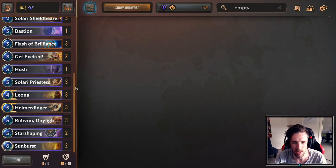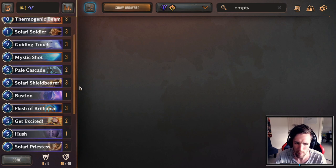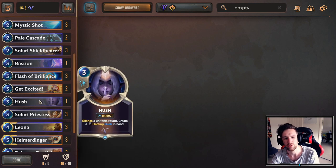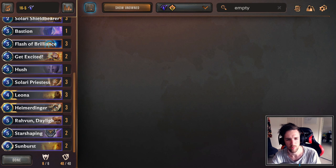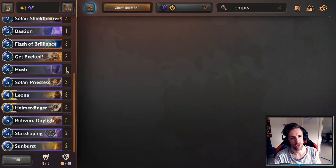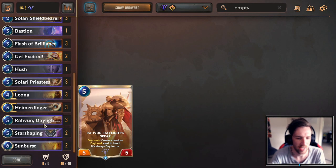Let's talk about the Mulligan, because I think it's very interesting. In general, no matter what matchup, curve out with your Daybreak units if possible. You can sometimes keep Leona in the opening hand if you have a decent curve too, but also keep Heimerdinger in slower matchups. Like when we're going up against War Mothers and stuff like that, where they're doing nothing in the first few turns, keeping Heimerdinger is fine. We won't keep Flash of Brilliance, however. Only keep Heimerdinger if the rest of your hand makes sense.